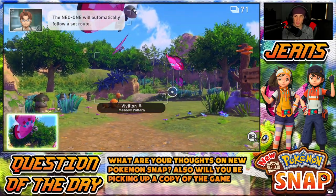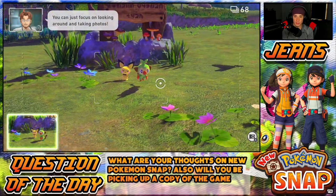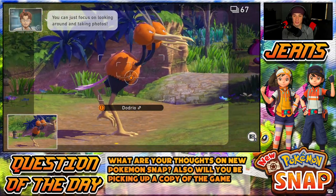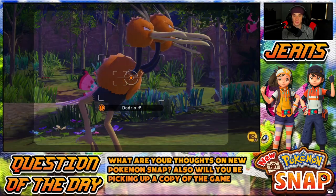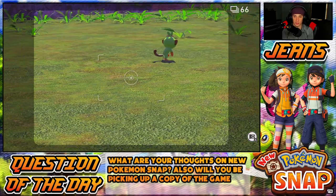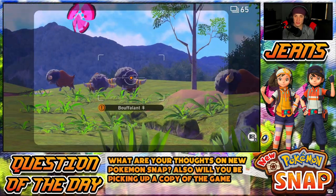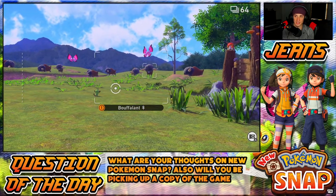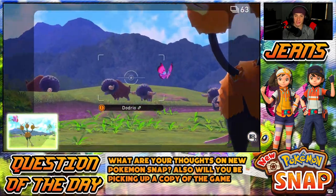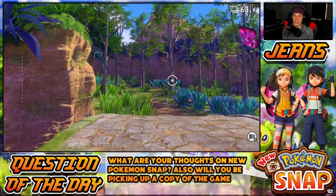We can take 71 pictures! Crookey, come here buddy — you're running. Let me get Dodrio. Come on, face me! We got a couple shots of him. There's Crookey again — can I throw like an apple or something? Bouffalant! Give me that Bouffalant — looking real dope. That's a good picture of Dodrio, I don't even have to back up. We can take 63 pictures total.